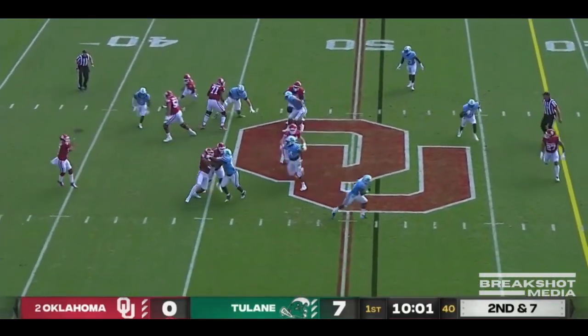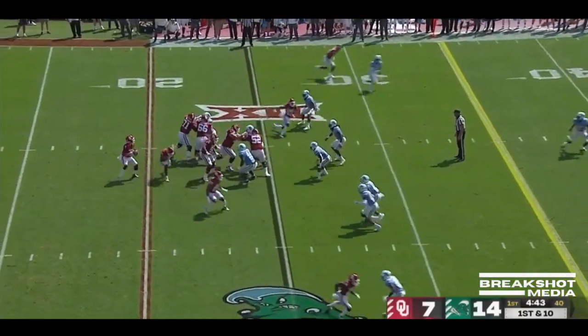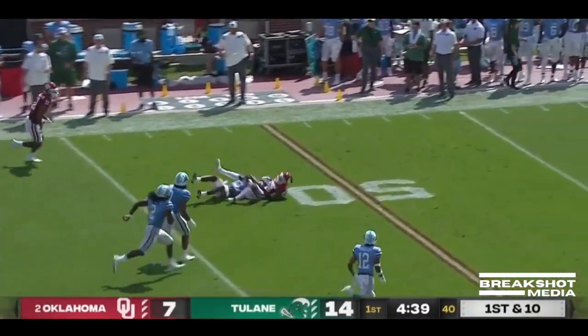Rattler off play action on the rollout, and pulled in. Rattler off play action again, his pass is caught, and then after the juggle it's secured.